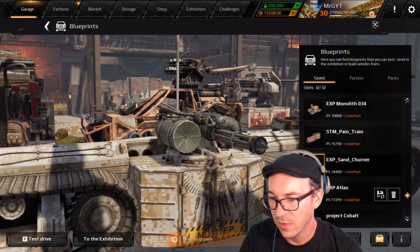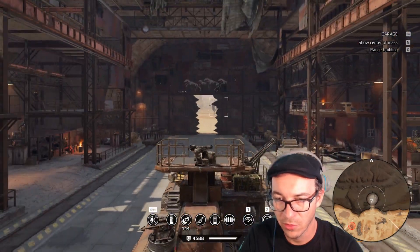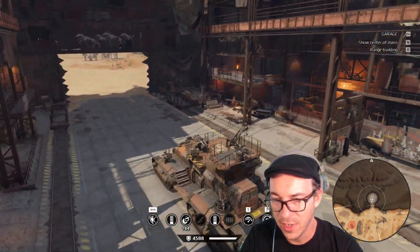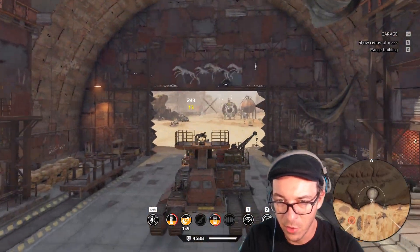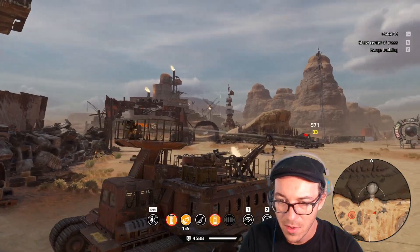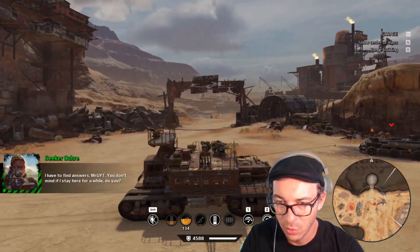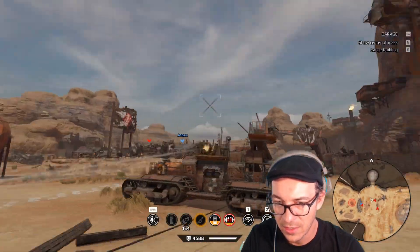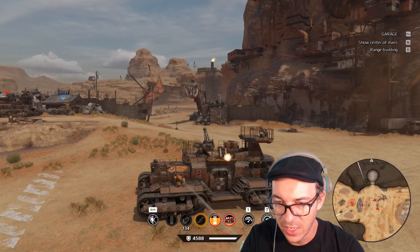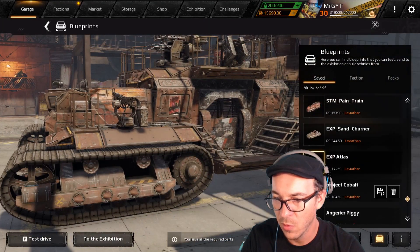Next up we've got EXP Atlas — let's take it for a drive. A lot of little details in this one. Some serious time went into this — looks like a believable Mad Max-style mobile base. Pretty slick — got little windows in the side, like the stairs going up. Very nice. This reminds me why some people just build so much better than I can.